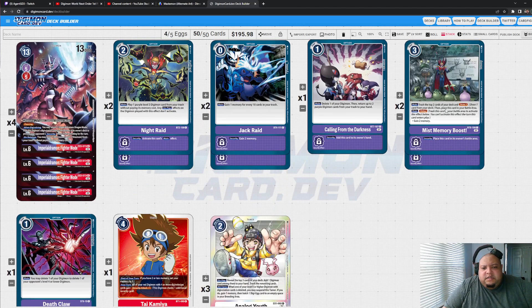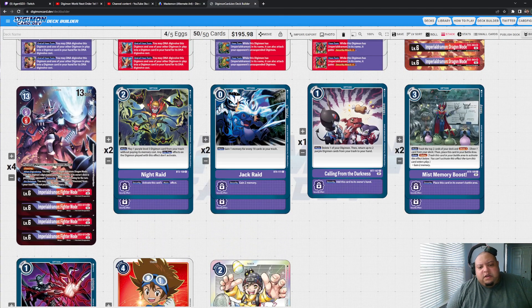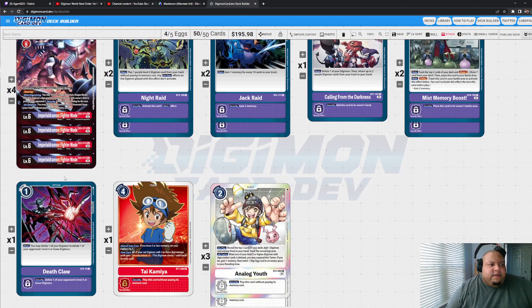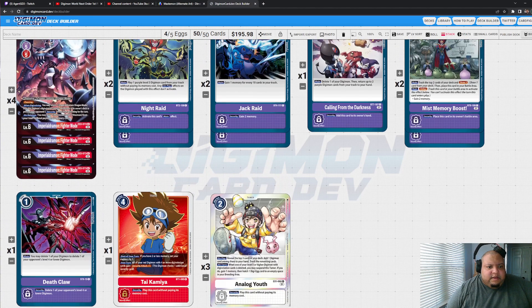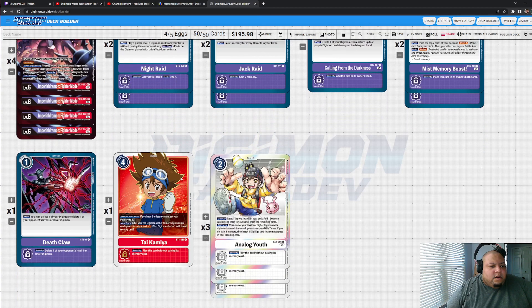I'm playing two Mis-boost just to help accelerate the trash a little bit. I'm not a huge fan because what you trash off the top is random — you can trash two Fighter Modes and draw into a Dragon Mode, or trash two Dragon Modes and draw into a Night Raid. Just do risk assessment on when it's appropriate to drop this card. I also have one Death Claw — another card that can reset the combo and pop something off the board. You don't necessarily need it, but I wanted one more self-reset option that doesn't rely on Ignitemon attacking, since you only have one Calling from the Darkness.